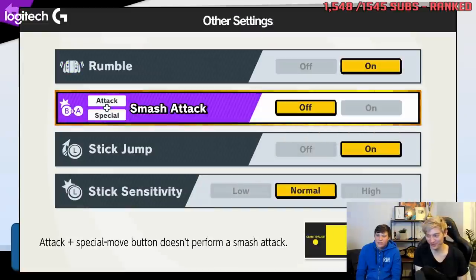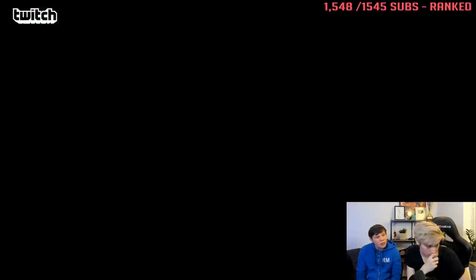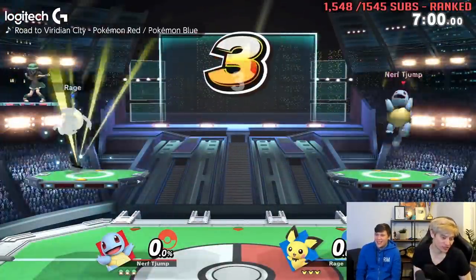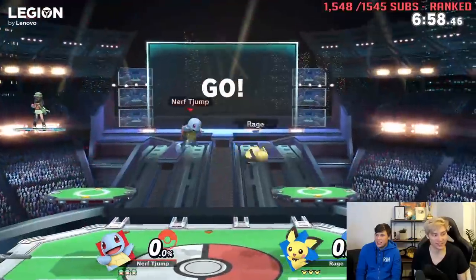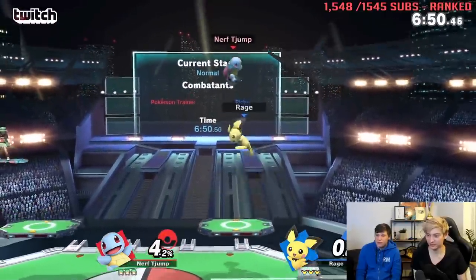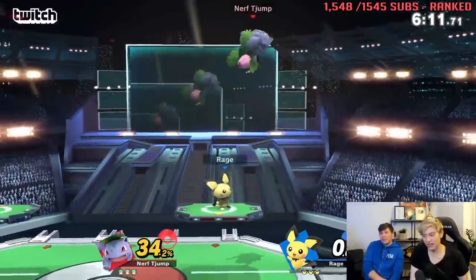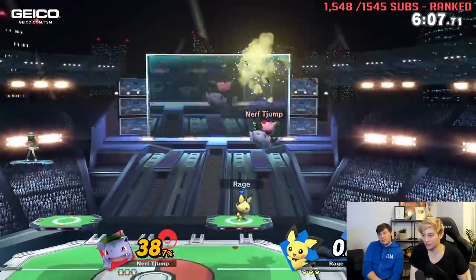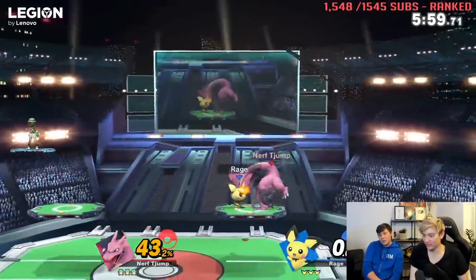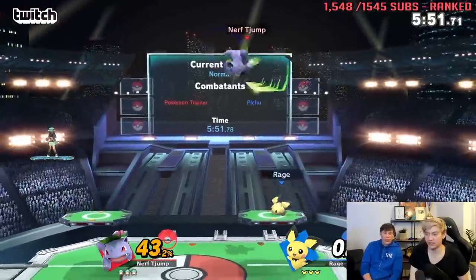It's going to be most important for characters that struggle coming down, so I actually think it's going to be good for PT specifically. The tech is: tap jump infinitely buffers footstools. It does actually help PT specifically since PT is one of the few top tiers that's really bad at landing. I can just do that — but if I swap mid-air it gives you free swaps as well, because you can swap after you double jump.